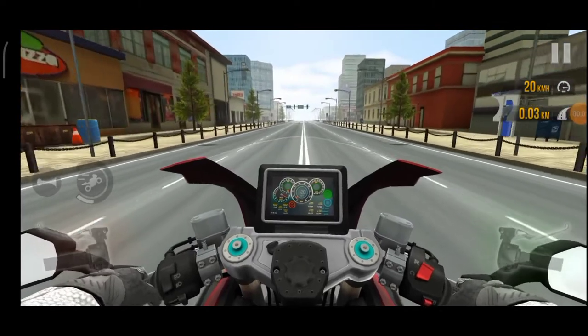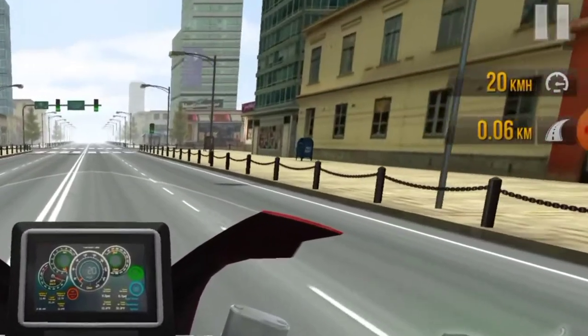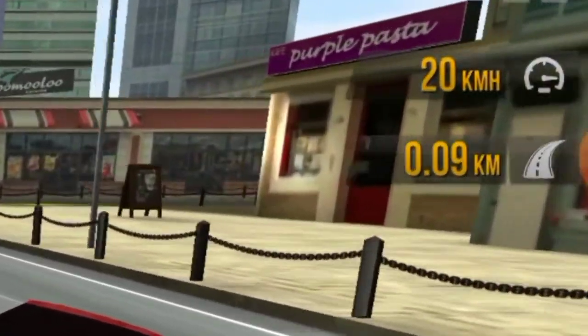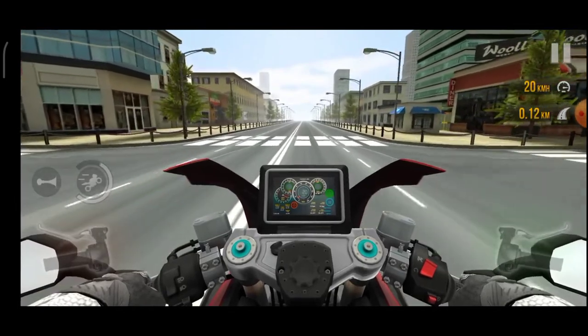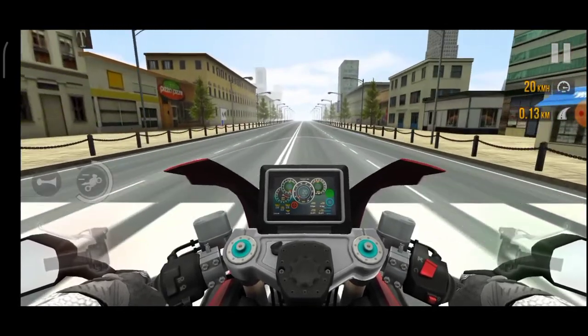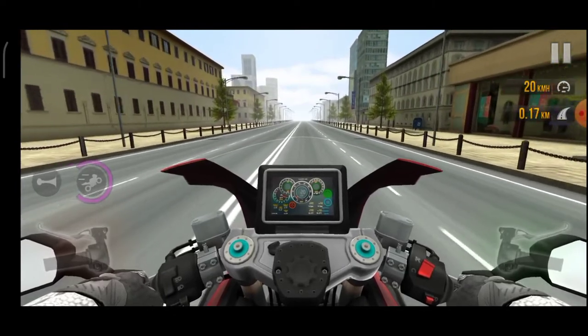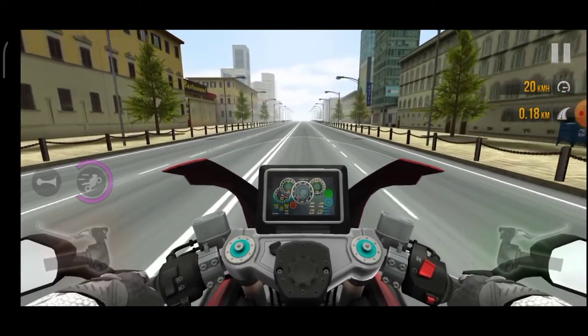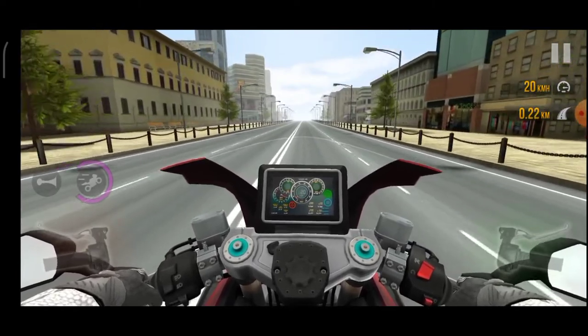Now what about the distance it travels? We are going at the lowest possible speed. Just below the velocity we can see the distance the bike travels. According to that we are traveling at about 10 meters per second — but we are not even traveling at 1 meter per second. So the physics breaks down here; the distance meter makes no physical sense.